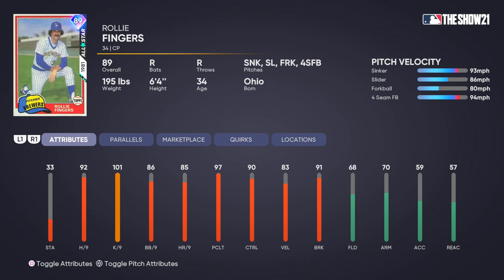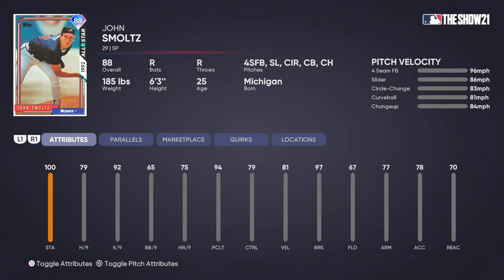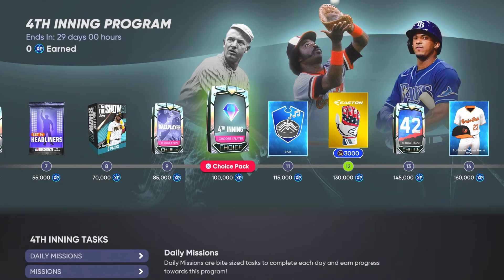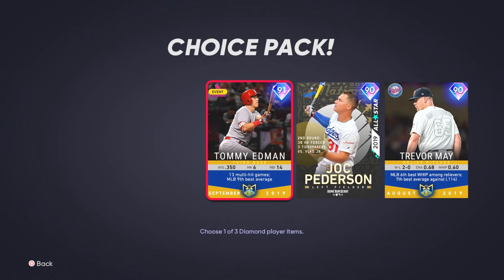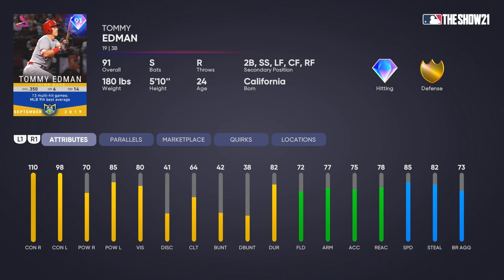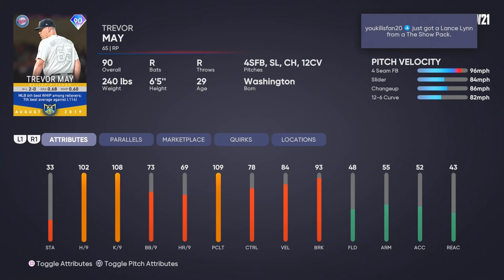Rollie Fingers has always been one of my favorite relievers and this card is going to be insane — he's going to be amazing. We got Tony Perez and an 88 overall starting pitcher John Smoltz. For the fourth inning classics, we have Tommy Edmonds from 2019, Trevor May, and Jock Peterson from 2019. Jock Peterson looks like a really good hitting card for the switch-hitting event — kind of a budget beast type of deal. Tommy Edmonds has a good swing and Jock Peterson will definitely be on my power team. I love this card in 19 and 20 and can't wait to use him this year.